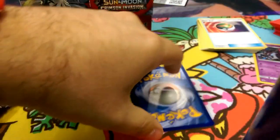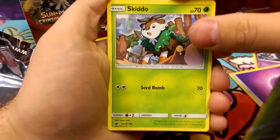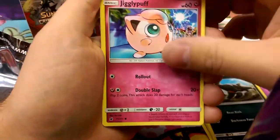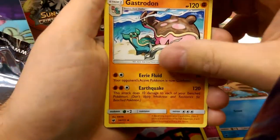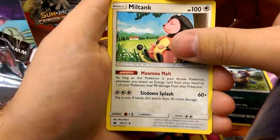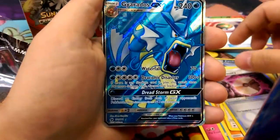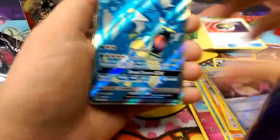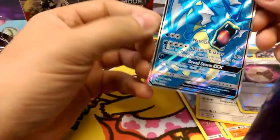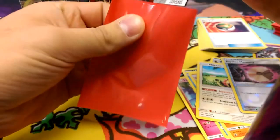We're gonna get some first pack magic like we usually do - it's gonna be a Dark Energy. Ah, it's Psychic. Nice, you can use that. We got Skiddo, Seed Bomb, Pikachu with some weird eyes, Houndour, Jigglypuff, Swinub, Gastrodon, Zuelos, and Miltank with Moo Moo Malt. Psychic Memory - the second memory was a reverse. We got the Gyarados GX, guys! Woo! That is awesome.